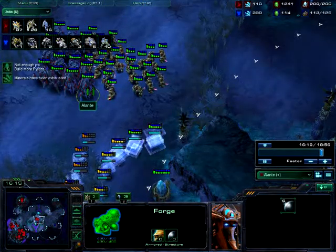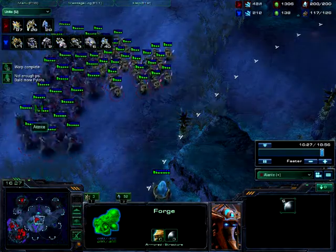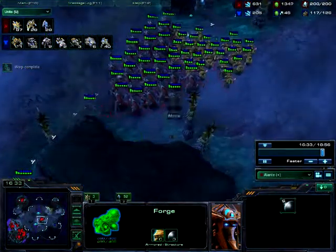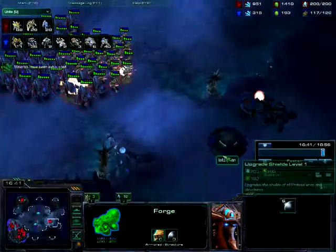Unit tab: 28 chargelots, 16 blink stalkers against six tanks, 40 marines, two marauders, and two medivacs. I was expecting him to drop, which is why I was saving a few of the gateway cooldowns. But yeah, let's go.